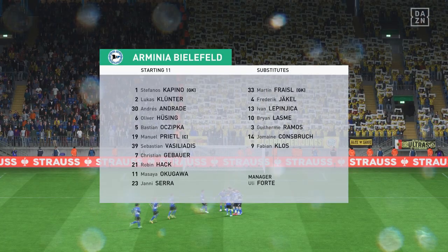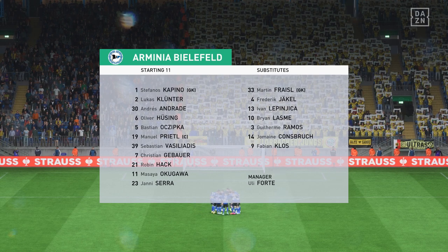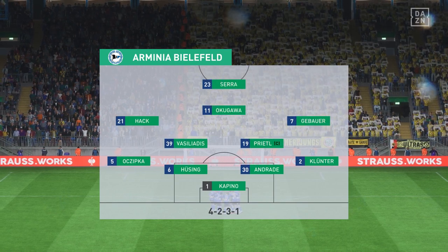The initial eleven for the home side — they have a nice balance to their team: a solid back four, two holding midfielders, three creative players in advance of them, and a mobile center forward. It's a good team.